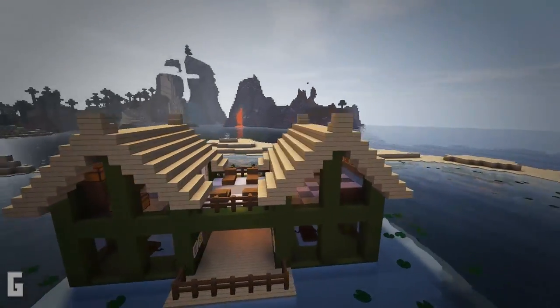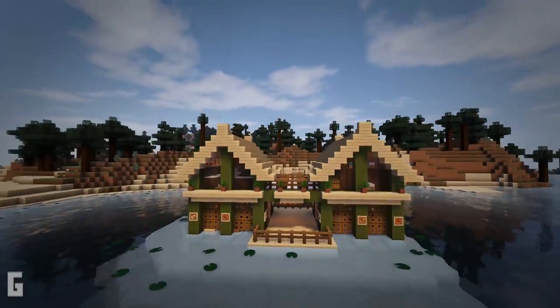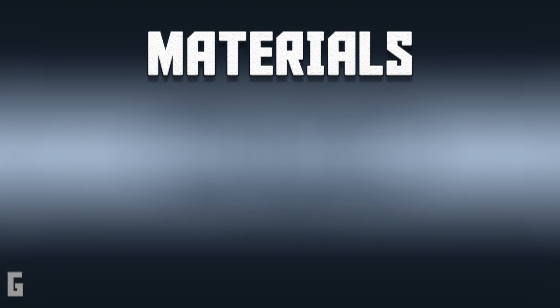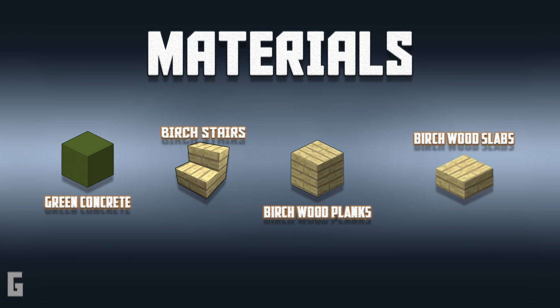This build is broken down into nine steps, and without further ado let's start the build. The main materials you will need are green concrete, birch stairs, birch wood planks, and birch slabs. If concrete is a difficult material for you to make, you can use any dark wood planks as this would look good too.